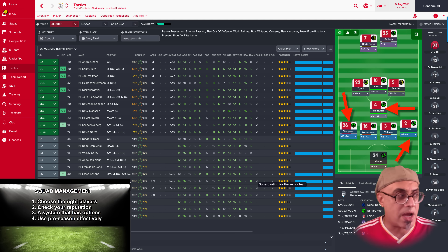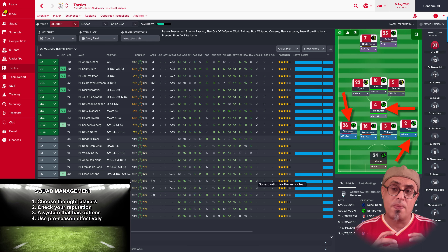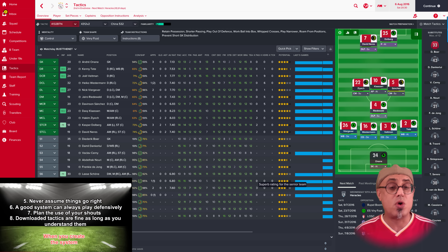If the game changes and I need to lock things down, I can turn the wing back on attack to wing back on support, and the DLP on support to DLP on defend. These are options. I can also use shouts — be very careful about how you use them. When looking at your system, think about permutations. Always have options. Learn what the different roles do and understand what attributes are needed for those roles. Any system can play offensively and defensively using mentality, team shape, and team instructions.